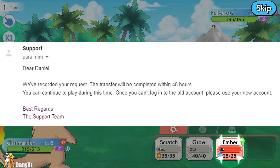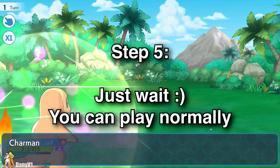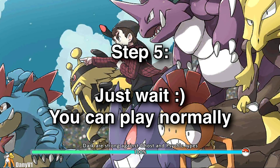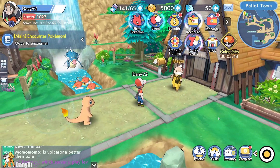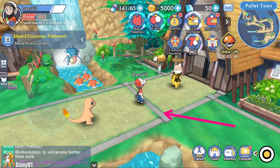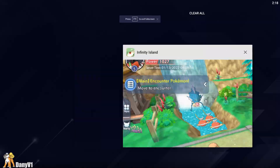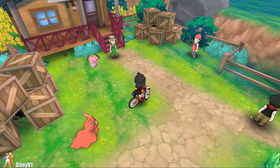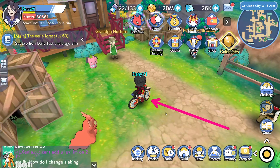Within 24 hours you should get a reply like the one I'm showing on screen. Then you just have to wait until your account transfer is done. You can easily tell when it's been transferred because when you log in with your credentials on the old account, you'll see the fresh new account you created. When this happens, go to Soul Guardian, log in with your credentials, and there you go — you are now logged in on your account on the new application.